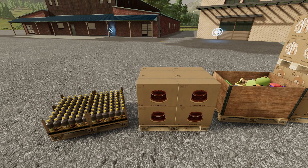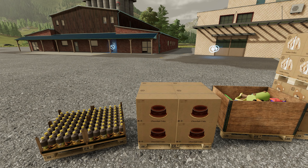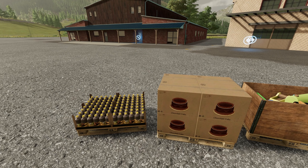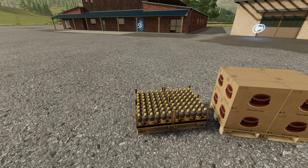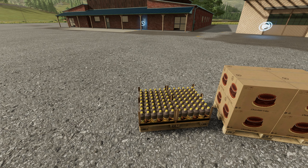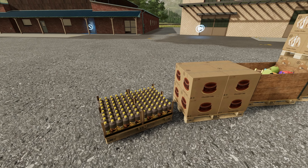We also have a chocolate cake as an addition to the bakery. To make the chocolate cake, you use chocolate instead of strawberries and cream or whatever else. We now also have corn oil from the oil factory. So we've got canola oil, olive oil, sunflower oil, and now corn oil as well.